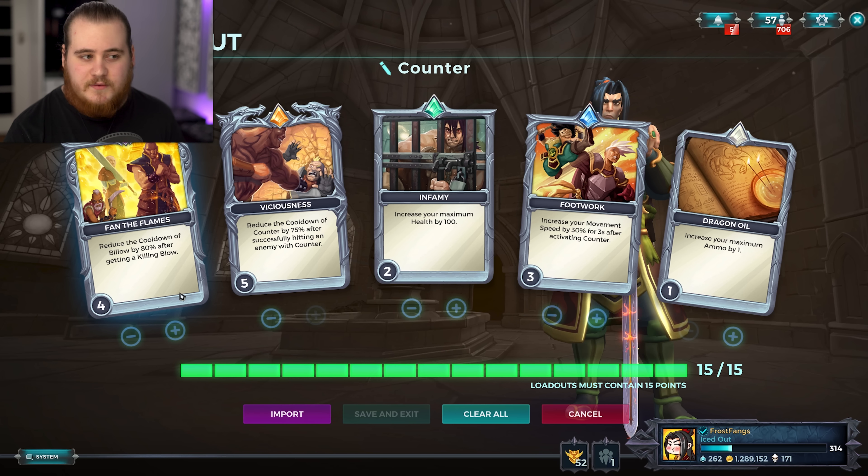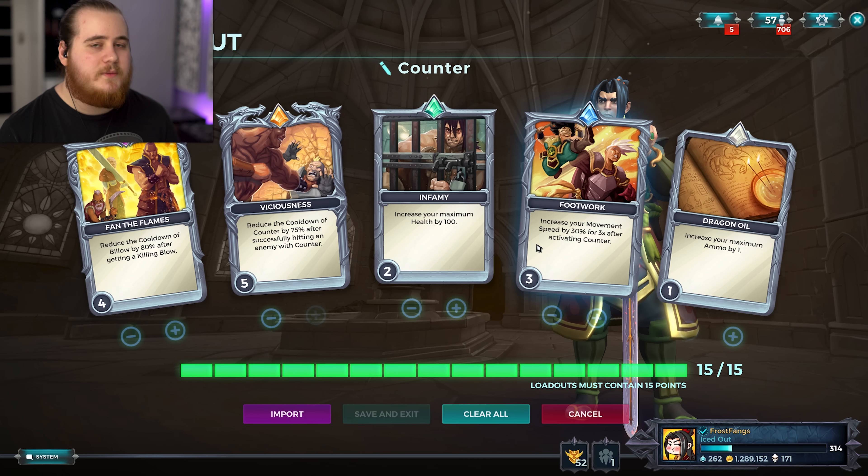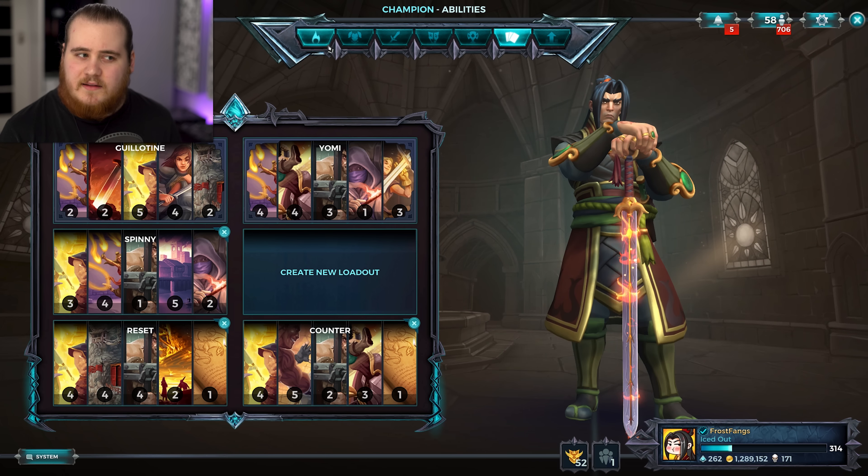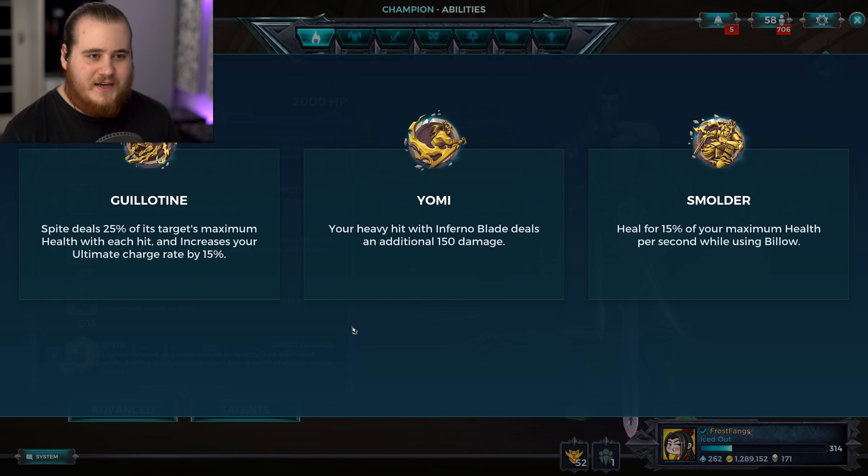I'm just kind of adjusted to the billow reset — it's something you don't need to have in the setup, but I find it makes my life a bit easier. We then have movement speed after the counter, whether you land it or not, that will trigger as far as I know. Then a bit of extra health and a tiny bit of extra ammo. Sadly, the talent doesn't really play into the counter at all. It would be nice if Zhin had a counter talent of some sort. I'd recommend just grabbing whichever one fits the game, because none of them really play into the counter setup.